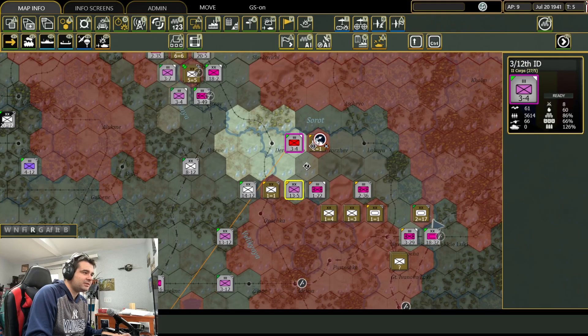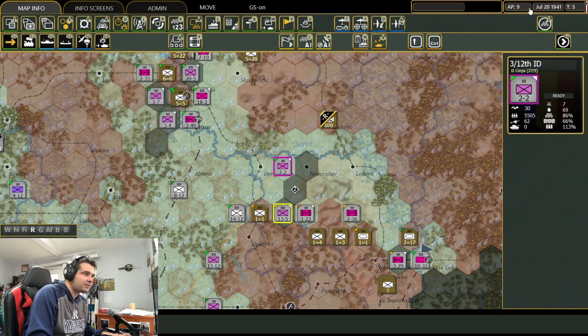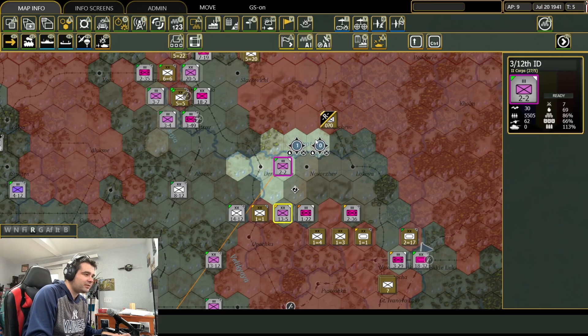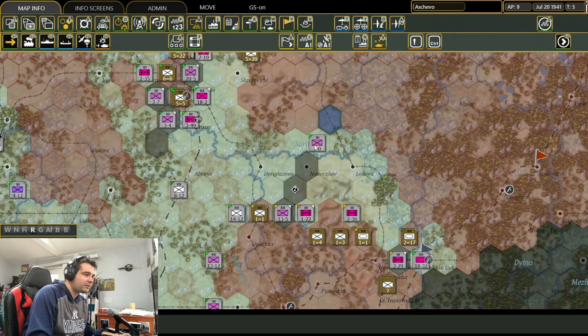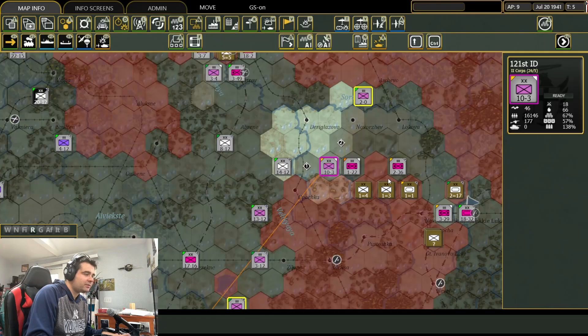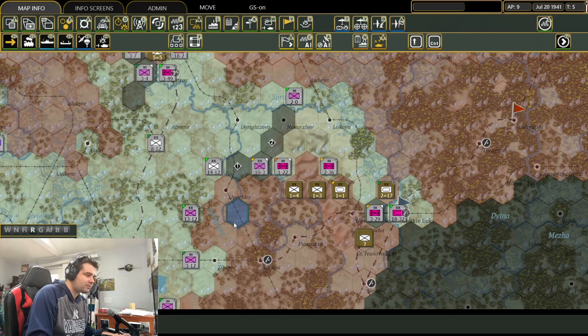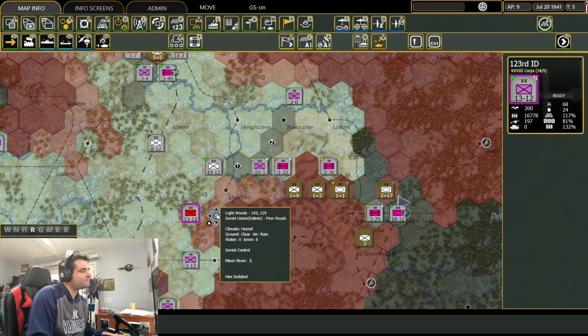Why would they retreat instead of just dying? There you go, get all the way out of there. Getting routes instead of surrenders still. Oh, it's because I screwed up.